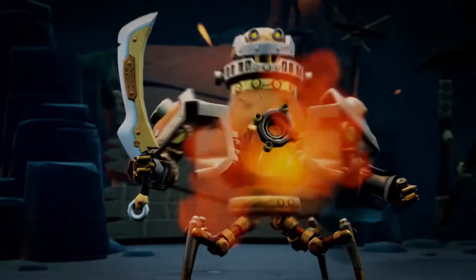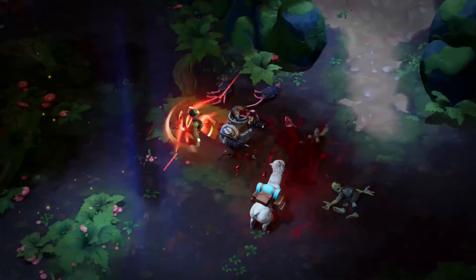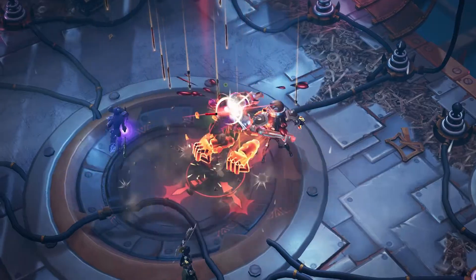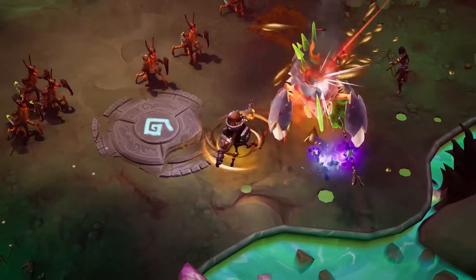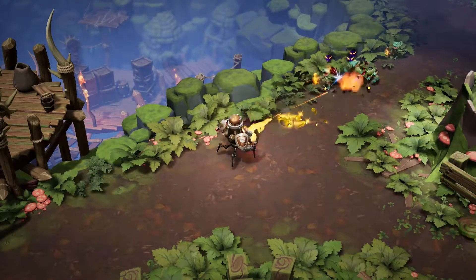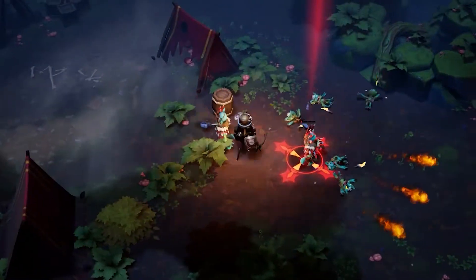With an arsenal of both ranged and melee abilities, the Forged is a true hybrid powerhouse. This sword-wielding tin can of whoop-ass can thin out enemy groups from afar with its deadly chest cannon, before barreling in to finish the fight with lethal steam-powered abilities.